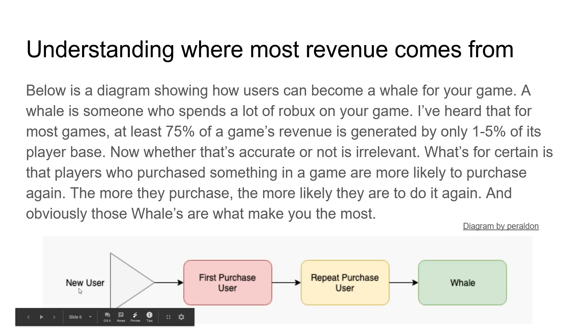This diagram shows the path from new user to whale. It goes: new user, first purchase user, repeat purchase user, and then whale — someone who is buying everything, just spamming that buy button because they love your game so much. Credit to a guy named Pearledon for this diagram.